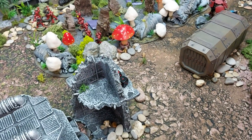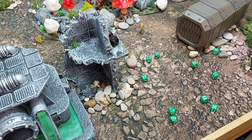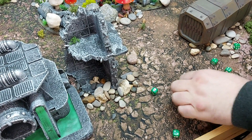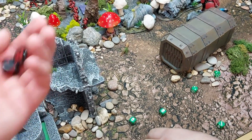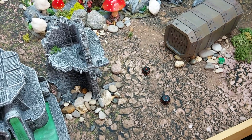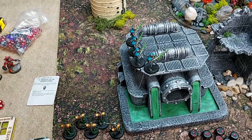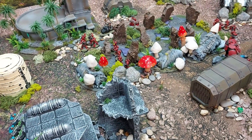The Necrons' disruption fields attacks score two wounds — the Chaplain needs double ones to survive but rolls a double one on saves! The Chaplain is killed — a stunning turn of events. Two hundred points lost to Nathan right there. Nathan is visibly emotional — absolutely incredible moment in the game.